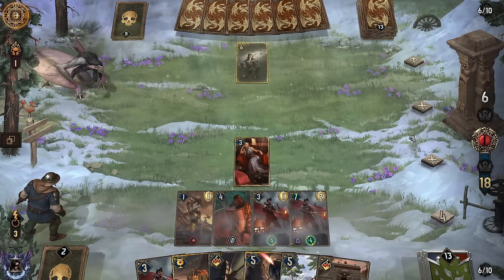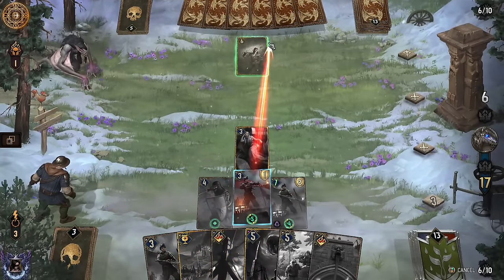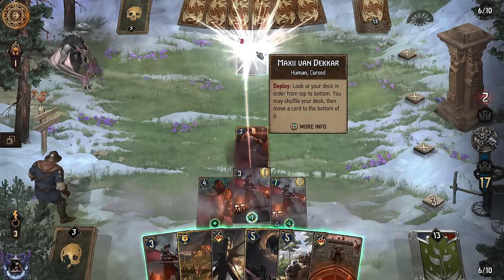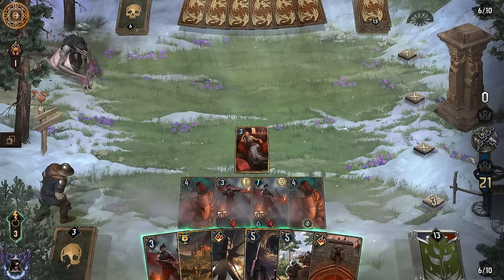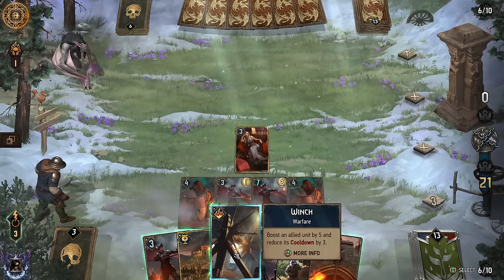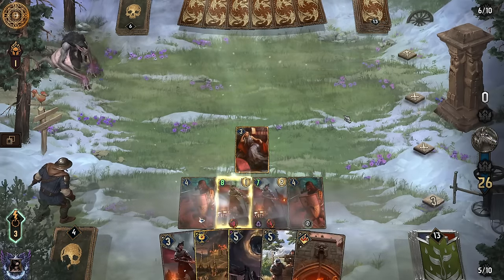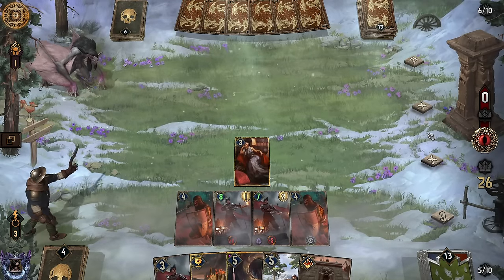Okay, Maxie coming down. They're looking for a pass. Whenever someone plays Maxie, it's like, alright, I've had enough of this. Finally get to use these. And if I boost that one up, then the Revenants start taking the hits. We actually save them both. It's nuts. 26-0.